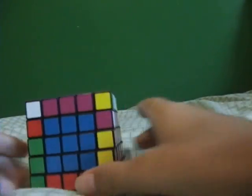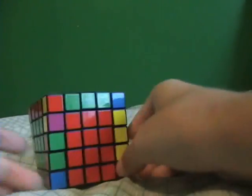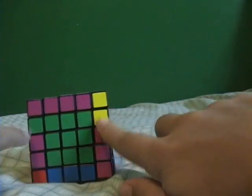After doing that, you should have a 5x5 like this — here's two edge pairs unmatched, and another two, and the rest is solved.